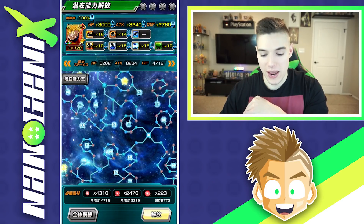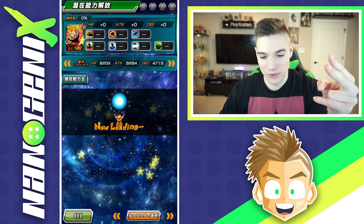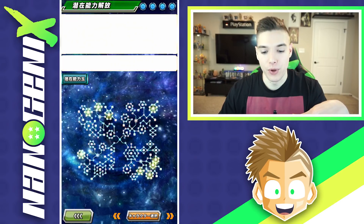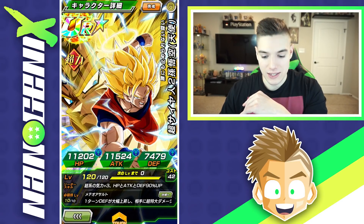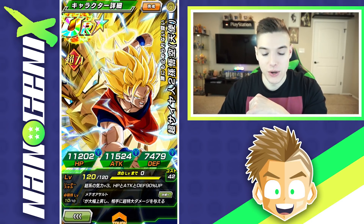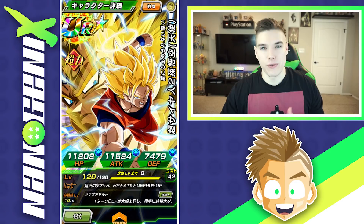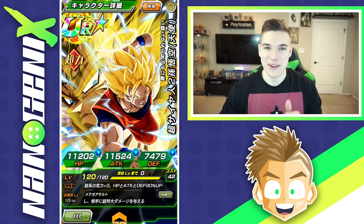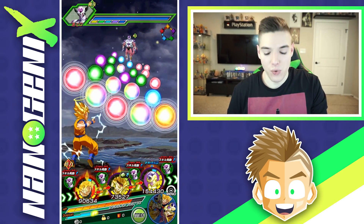Now let's rainbow out our second free-to-play unit — the Goku. Both kits are very similar, they just cap themselves out a little differently. We'll talk about it in gameplay. Almost the exact same stats: 11k+ on HP, 11k+ on attack, and right around 7,500 on defense. Their built-in kits help them on defense quite a bit.